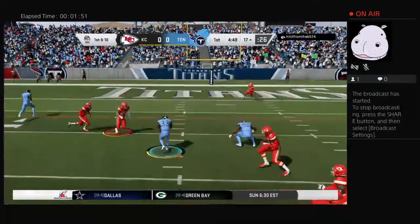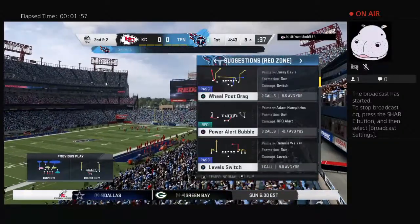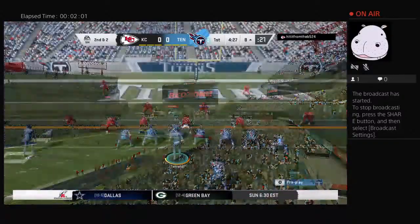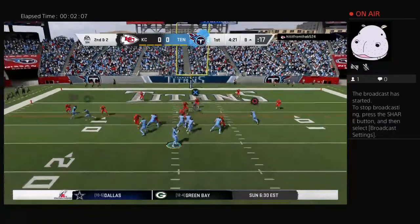Now Lewis here on first down. He's down inside the 10 to the 8. And it comes on a gain of 8. Pretty effective run there, and now they can start to smell that end zone. Pound the rock — make sure you use your offensive line to set the tone of dominance and physicality, and pound the rock.